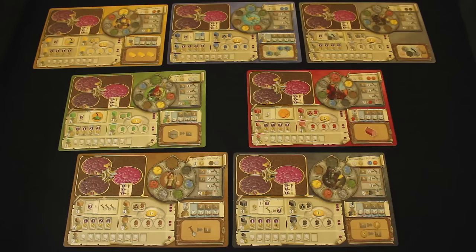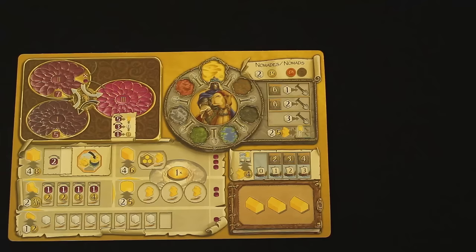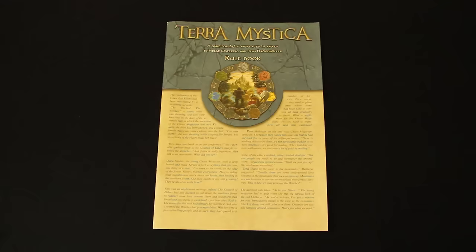Beginning with the starting player and going around the table clockwise, players will take turns choosing one of 14 different factions. Every faction has two unique special abilities that set them apart from the rest. One you will have from the beginning of the game, and the other you will get when you build your stronghold. Check out the back of the rulebook for a description of these special abilities.